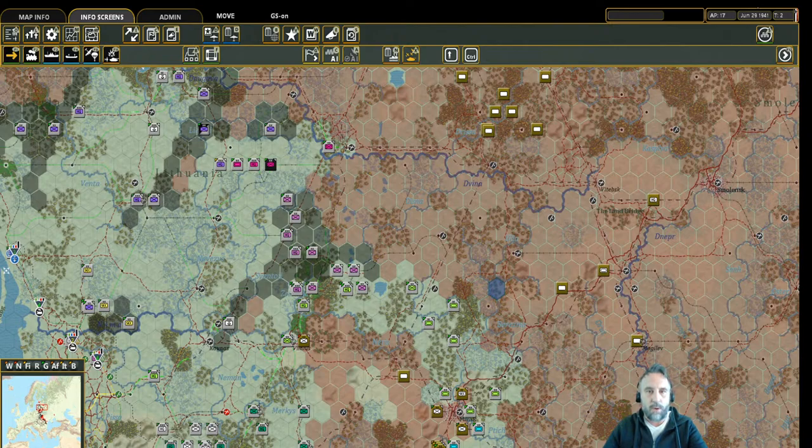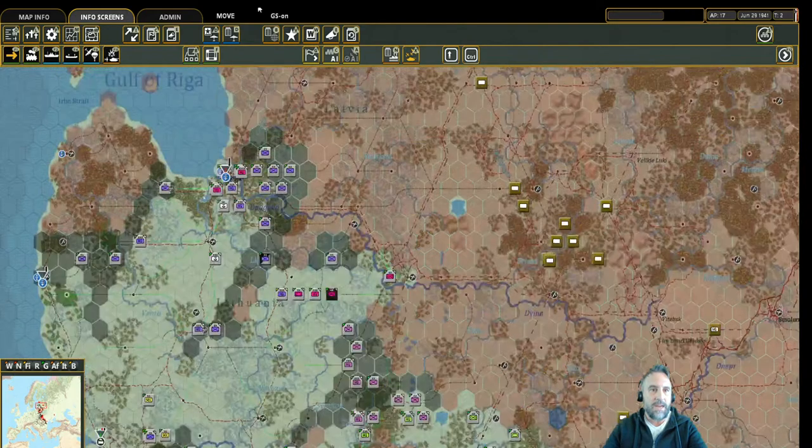Today we jump right back into Gary Grigsby's War in the East 2. We are on turn two, and we are in the north. Army Group North has advanced. The infantry has advanced. We still have to move 4th Panzer Group, that's right up here in the neon pink. We've moved 16th Army — they've made very nice progress. They're heading to the two bridgeheads that we'll want to take. We may not take them quite this far east. 18th Army, meanwhile, has moved beyond Riga.